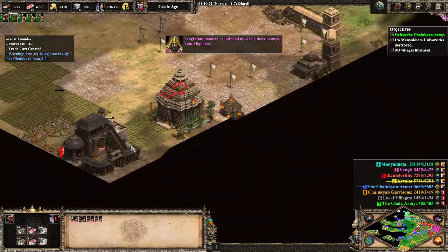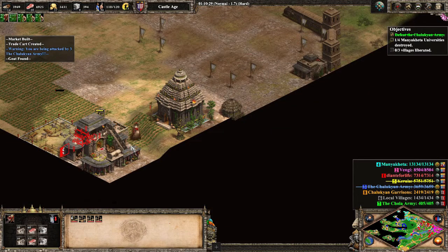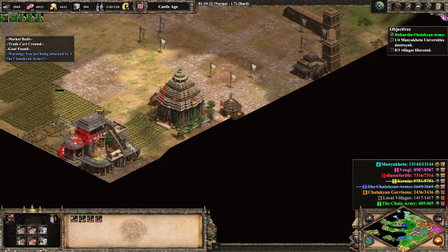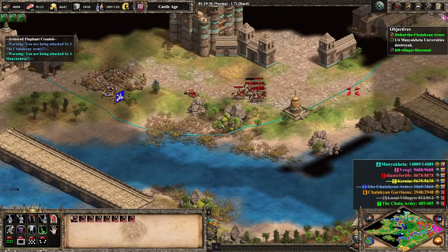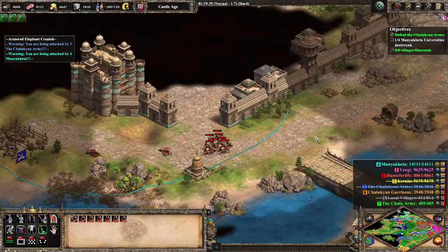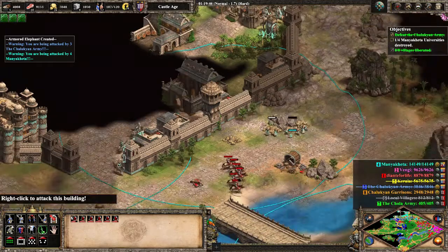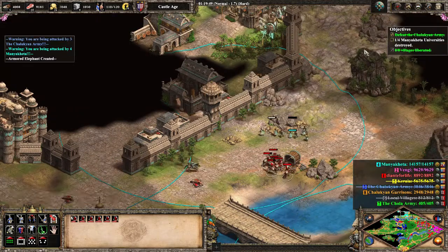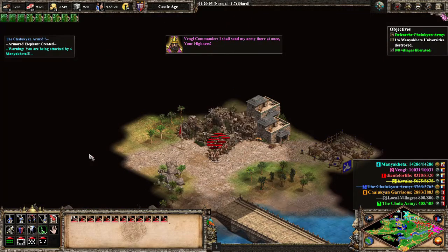We can see Dante is now going to use petards, and also research his tech that will allow his elephant units to regain HP. He'll begin to trade with a yellow market remaining at the bottom of the map - this is how he's going to get his gold source for all those elephants and monks, and of course he'll continue to get food from fishing. He sends a small number of light cav up here to attack a mining camp. This will cause Teal to send the majority of his units out of his city, leaving them vulnerable to Dante's petards.